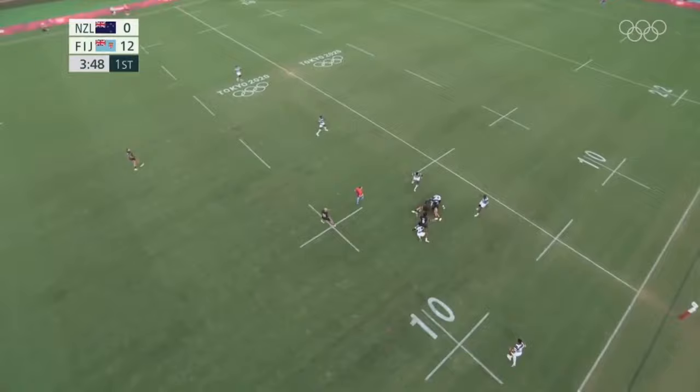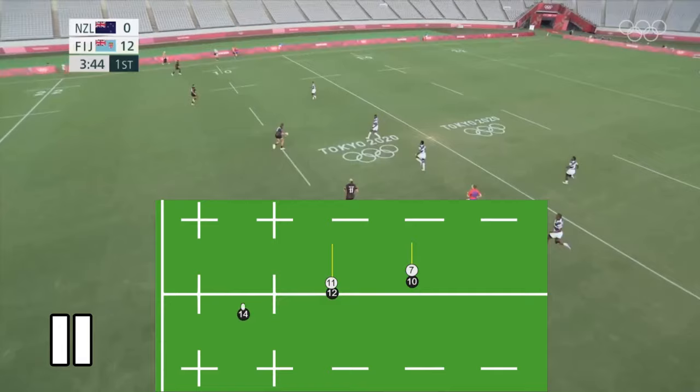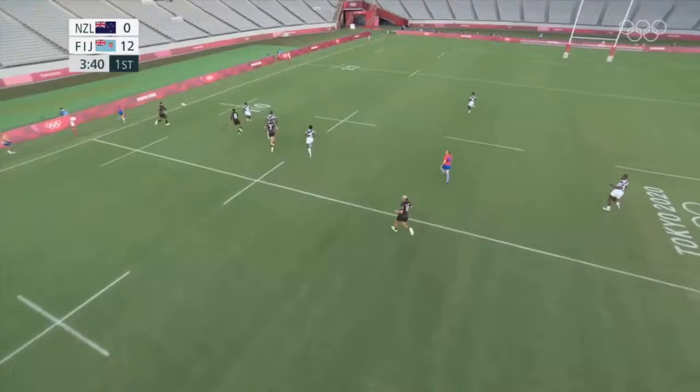Here's an example from the Olympic rugby sevens final. It shows very clearly how smart defence can work, and it applies both in sevens and in fifteens. Now if we look here, it's a three on two. If the Fijian defenders just tackle their opposite man, it's an easy try on the corner.